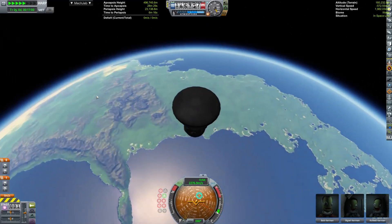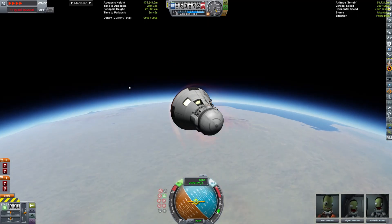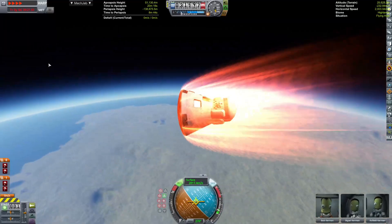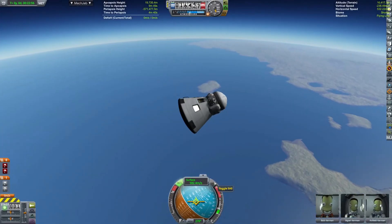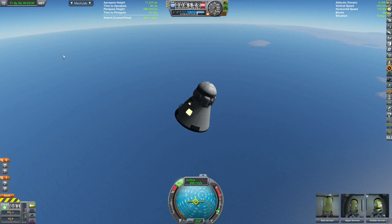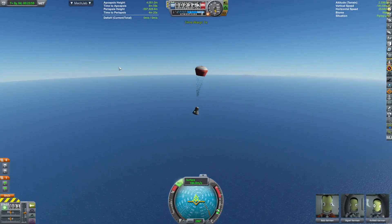Here we are, we're deorbiting some Kerbals. Look at them go — they're rocketing through the atmosphere at unbelievable speeds that would melt a Kerbal if they were to hop out. They're on their way down. They're safe. They're coming back home.